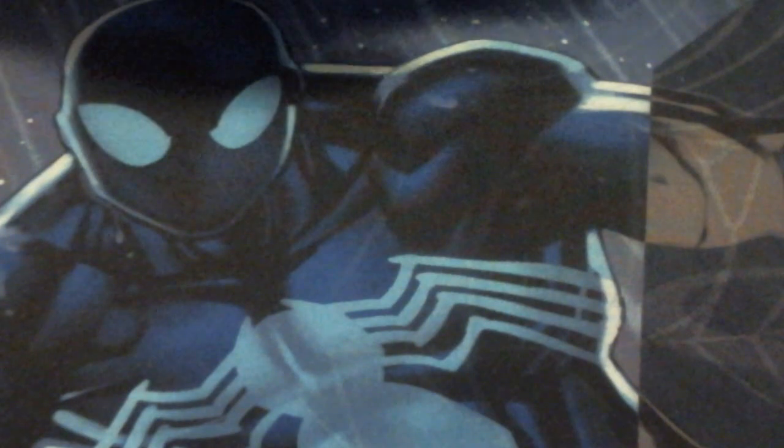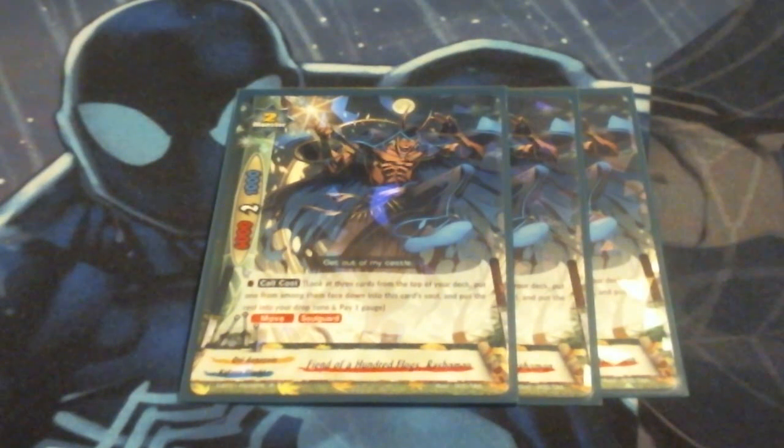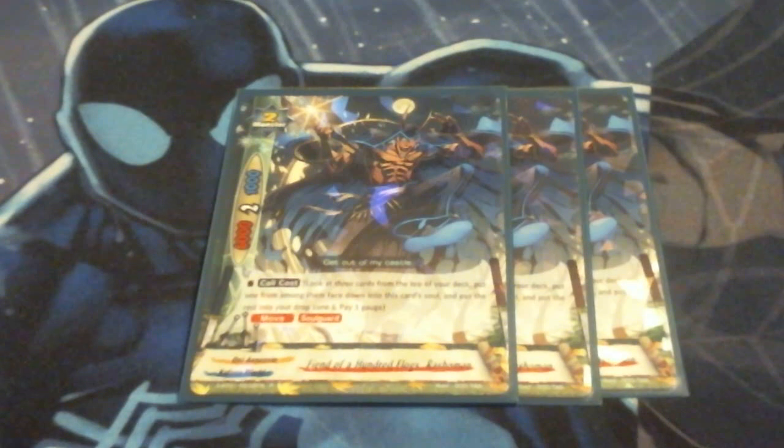Next up, we are running three Rashomans. He's a 6-2-1, still hitting those numbers we're looking for. Call cost: look at the top three cards, put one of them into the card's soul, the rest into the drop zone, and pay gauge. He also has a move and soul guard, so he can stick around unlike the majority of the other Oni. With soul guard, you can put anything with Ambush and then just profit off of that with him. We're running him at three.